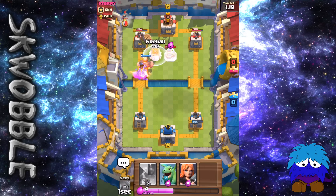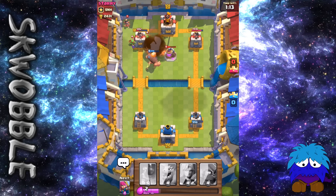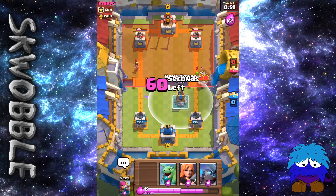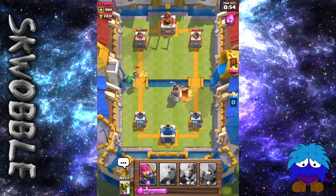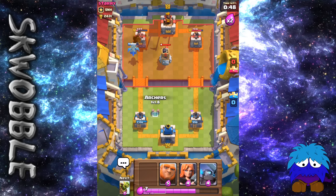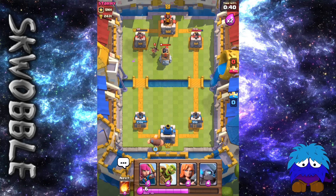I'm going to Goblin Barrel over that side — I should not have done that because of that Bomb Tower. Luckily the Bomb Tower is tanking all the damage from the Giant. Got his tower down to 582 and his Princess is in the back; I'm very upset that I used my Fireball. Now I'm going to have to wait for her to get to the middle of the river. He's going to drop his Hog Rider and Goblins. I'm going to drop my Dragon onto his Princess — very well done. The Dragon is going to completely ignore that Bomb Tower. Is it going to take that whole tower down? One more hit... 50 HP. Oh my gosh.